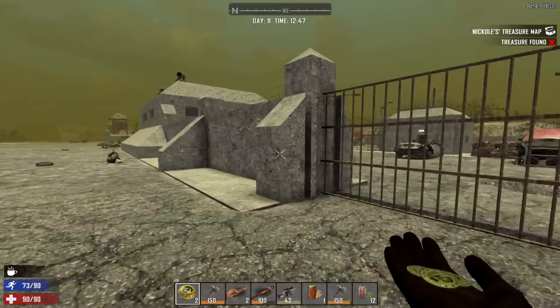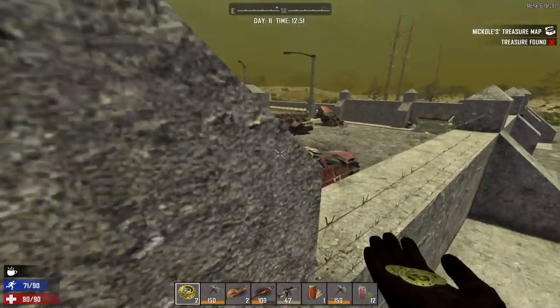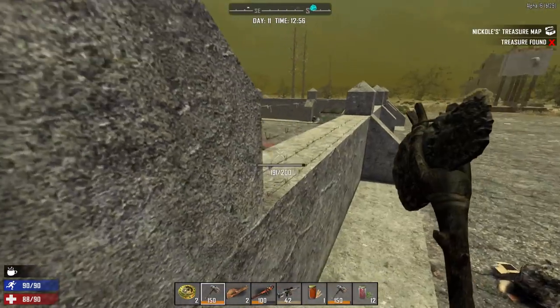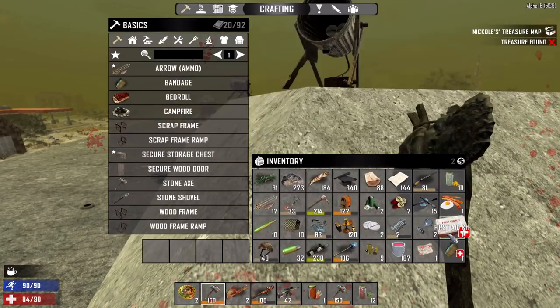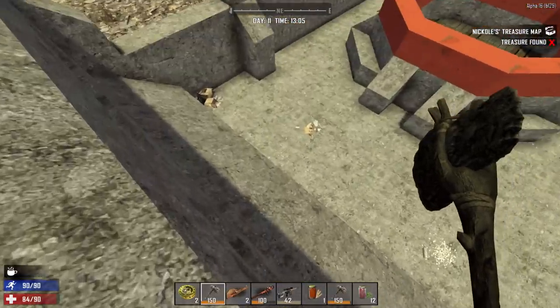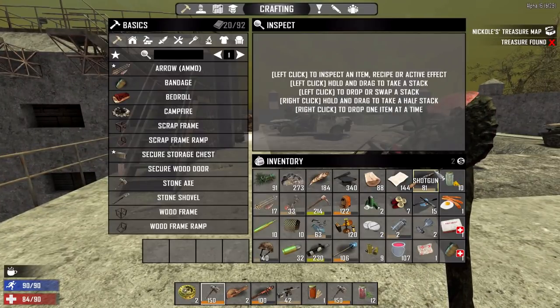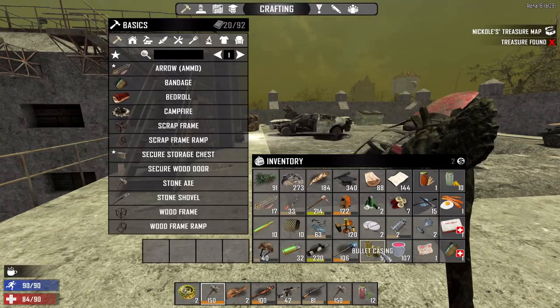Heading over, this town is already looking a lot better! We got a little patch of food with a ton of blueberries — that's really nice. We got a giant factory and the military base we were in the midst of infiltrating. That gate might actually be the weak point — maybe if we can get our hands on some concrete or a concrete mixer. We got hurt jumping — let's try again. We're bleeding! Okay, we got the first aid bandage; lost about six health.